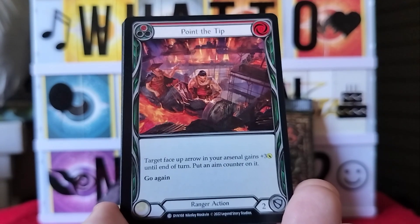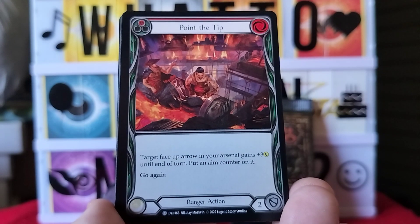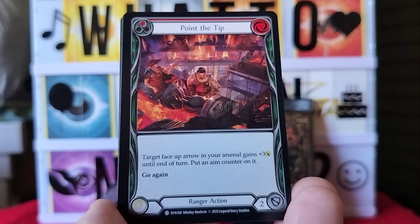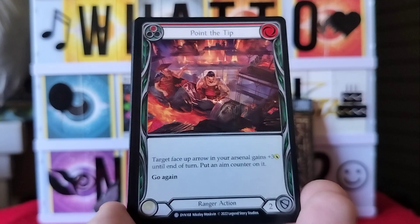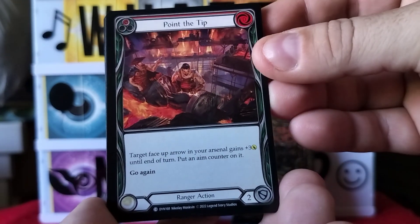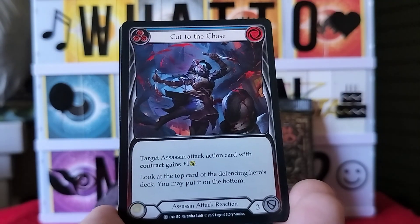Next card is Point the Tip — ranger action. Target face-up arrow in your arsenal gains plus three until end of turn; put an aim counter on it.